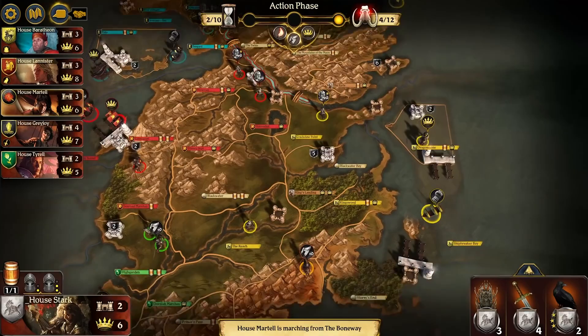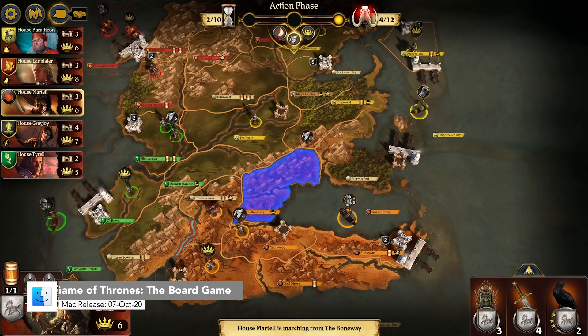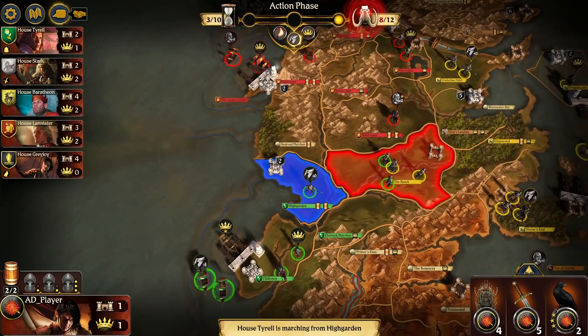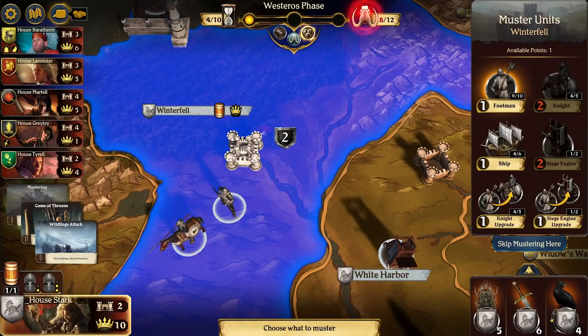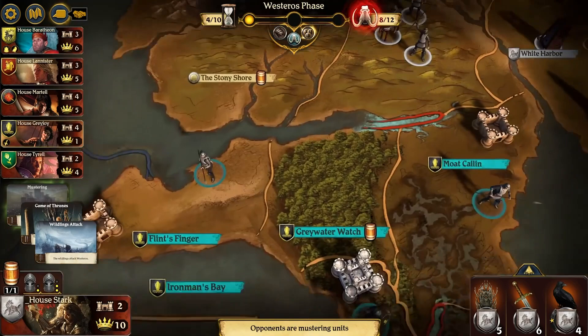Number 7 we have A Game of Thrones: The Board Game Digital Edition. You've seen the show, probably. You've heard all the pop culture discussions, most likely. Now it's your turn to join the conflict in Westeros. The game is set after the death of King Robert Baratheon, and allows each player to assume the role of one of the Great Houses of the Seven Kingdoms, in an attempt to assault King's Landing and claim the Iron Throne.